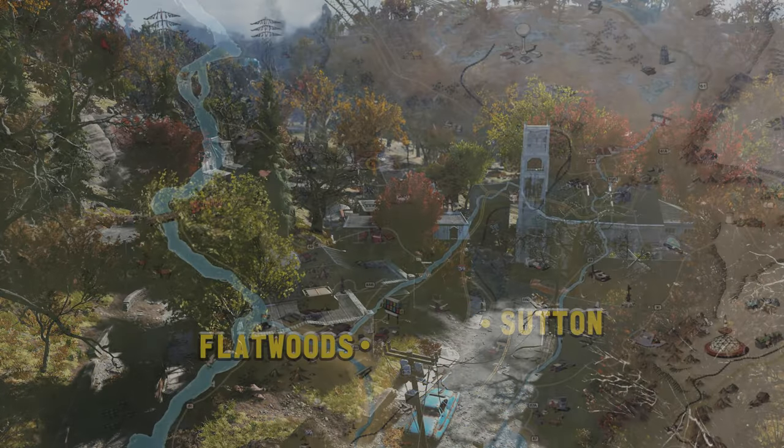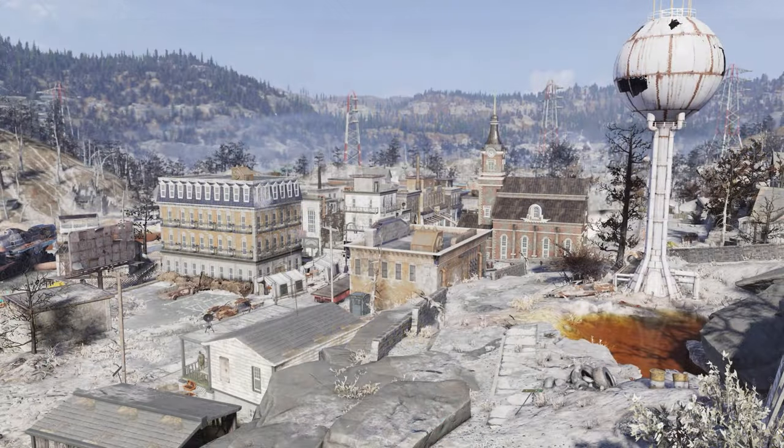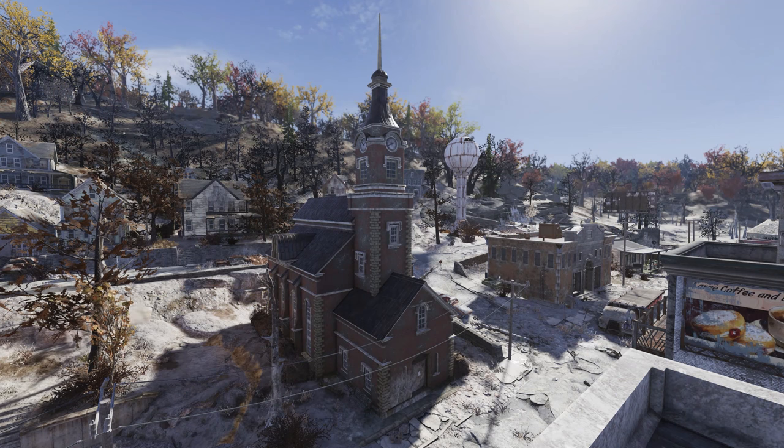Flatwoods, found southwest of Sutton in-game, lies northeast of Sutton in real life, as the towns are practically flipped in orientation. Grafton, as previously mentioned, is flipped in orientation with Clarksburg in-game. Both towns appear to be home to the Mother's Day shrine.